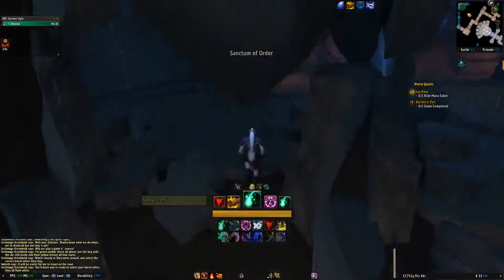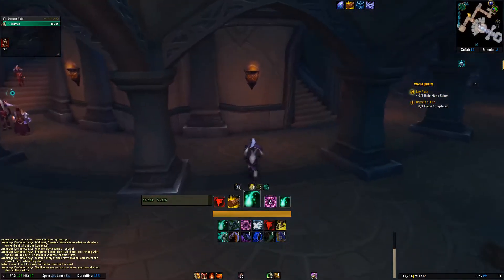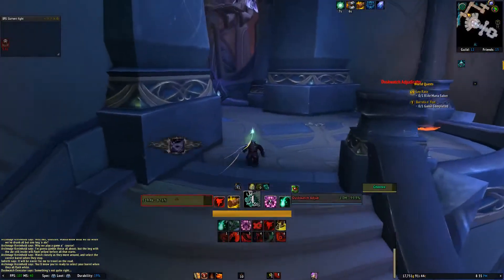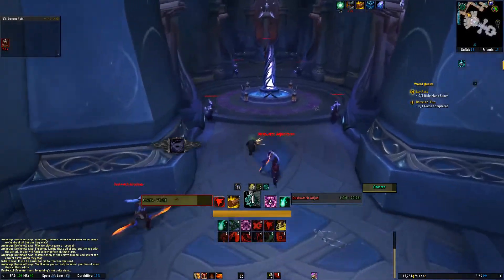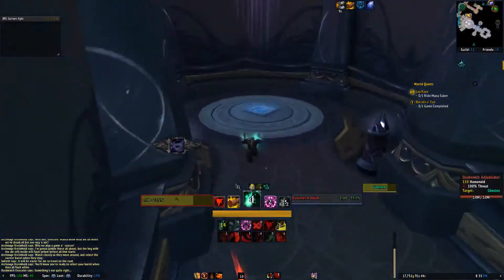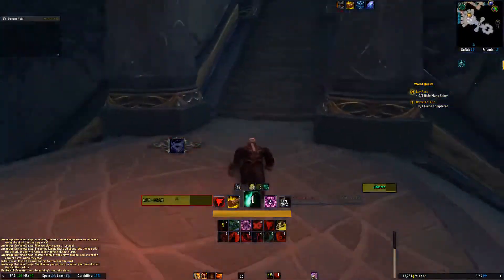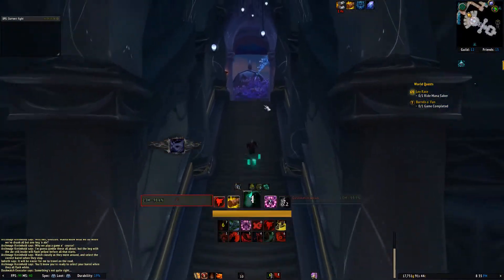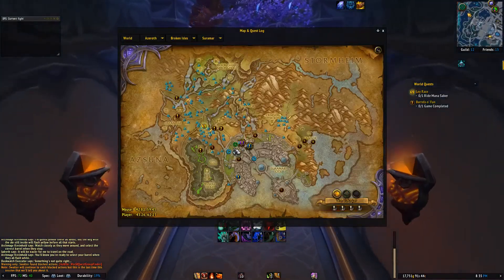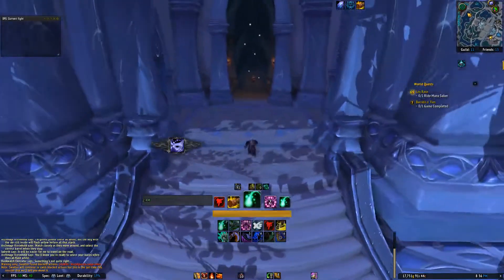Now I'm going to go out backwards and show you another entrance. We're going to go over to one of these elevators — these elevators are going to shoot us up to the top, and once we're up there we're going to go in reverse order straight out the front of the Sanctum of Order, which on your map is just north-northeast of the Arcway, basically right on top of it. Actually, this is entrance number one — you're going to go down those elevators.